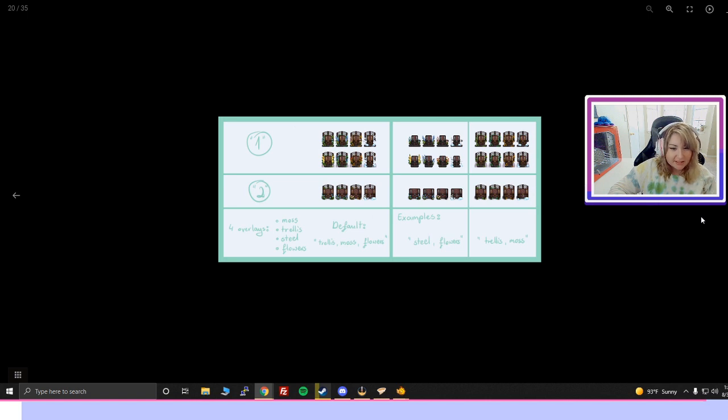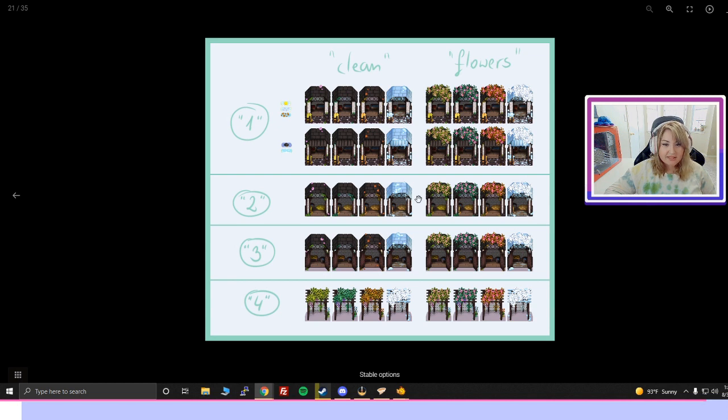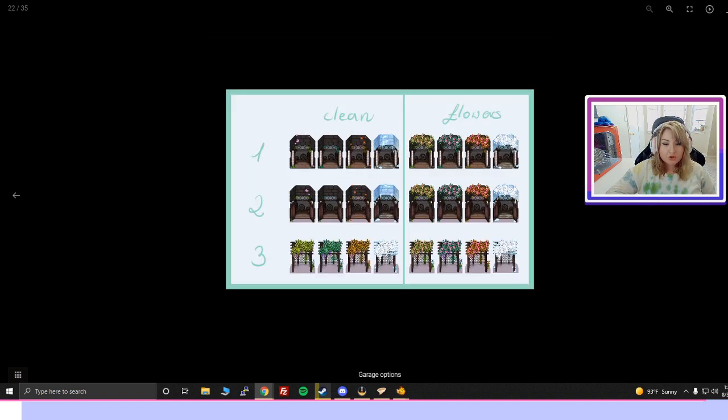Here is the shipping container — we actually have four options. Option one is moss-covered, option two is trellis, option three is steel, and option four is flowers. The default is trellis with moss and flowers. So you can pick a frame type like steel and then choose whether or not you want flowers. Here are our stable options — clean one through four and flowers one through four. And these are the tractor shed options — clean, without, one through three.